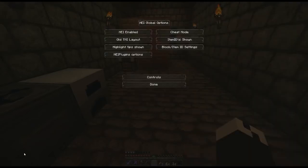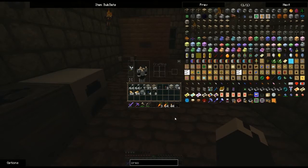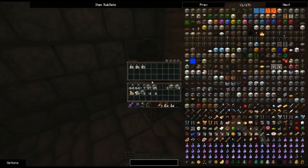Let's see what Too Many Items says. Do I have cheat mode on? I might want to check if I do — turn that off. With Too Many Items and Not Enough Items, you can shift-right-click on something and it tells you what you can make with it.